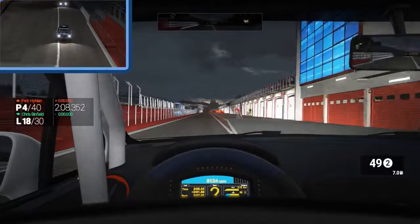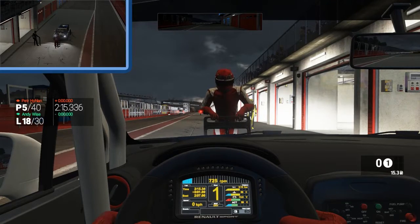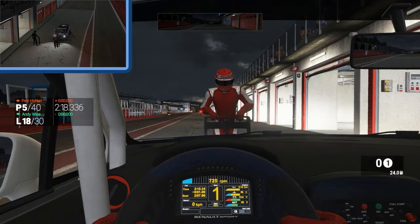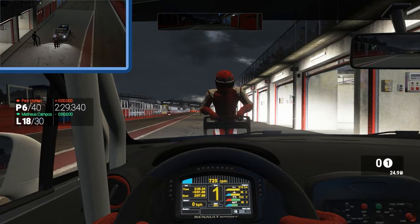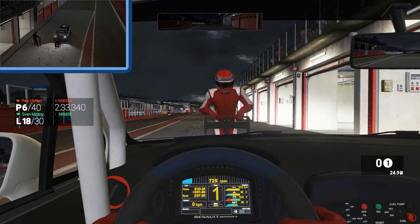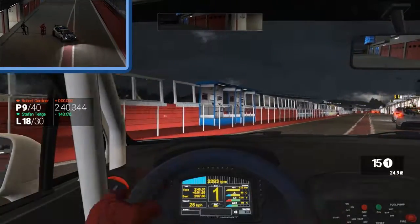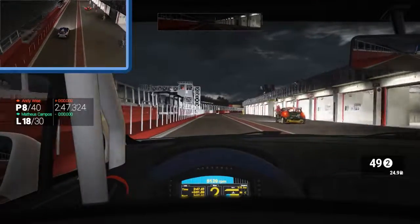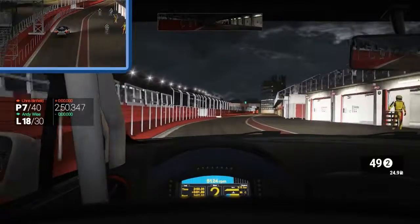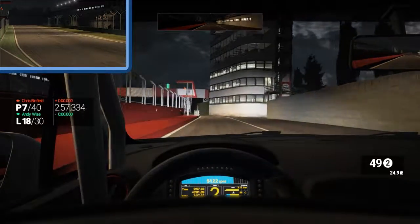It seems like it still switches your view during a pit stop, and this will be a very long pit stop. As you saw, fuel only took about 7 seconds, but fuel and tires took 24-some-odd seconds. Alright, we are good — let's change our view back. That's still such a weird bug that it just changes your view for no foreseeable reason, and it wouldn't even be an issue if it just changed it back. But it doesn't change it back.